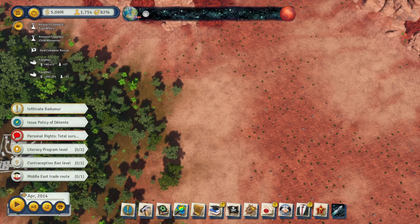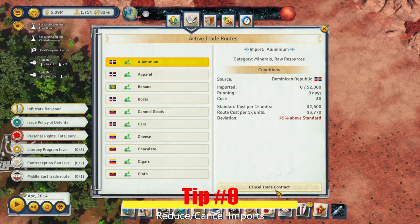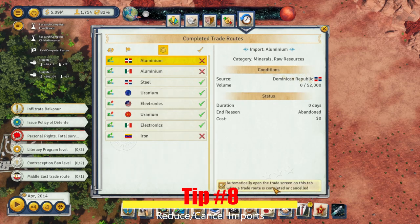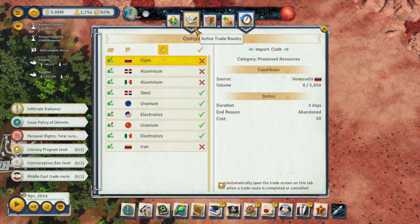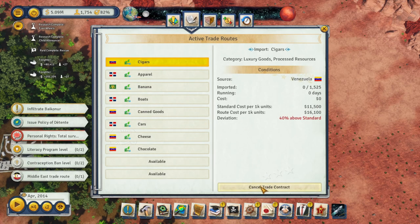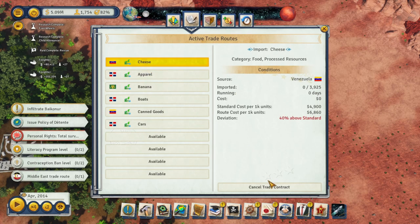The eighth item is reducing or cancelling all import contracts. Imports will cost you money obviously, but in most cases the place you source it from will add a surcharge on top of the normal base trading price. So if at all possible, avoid using imports to help rein in those expenses.